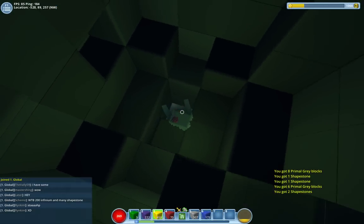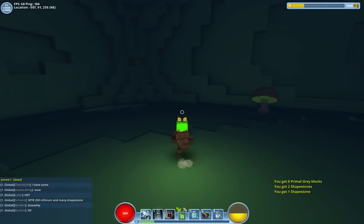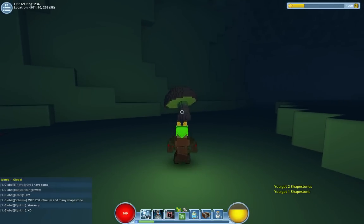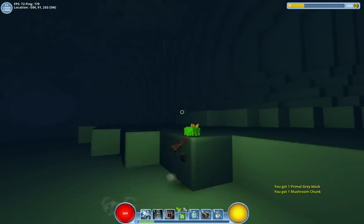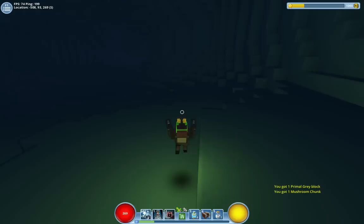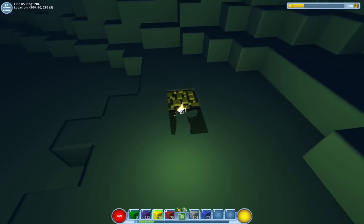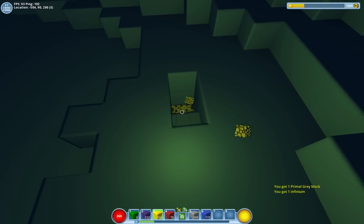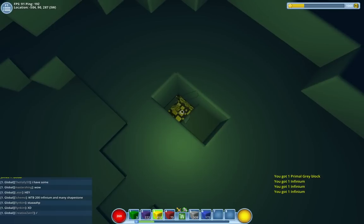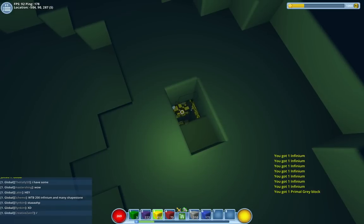Mushrooms are found on the ground — you basically just shoot them and you'll get chunks of mushroom. Oh look, we found some of the gold stuff — I've got to take this. I'll use the laser this time. It's quite tough. See, caverns are really the best place to go.